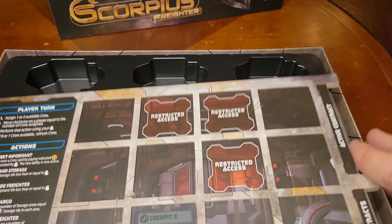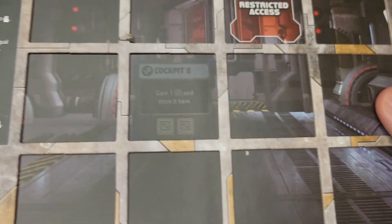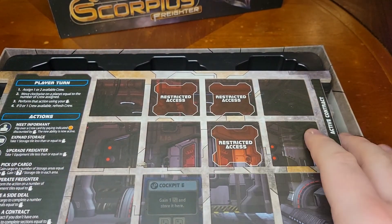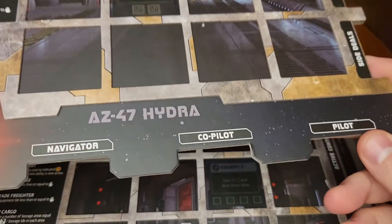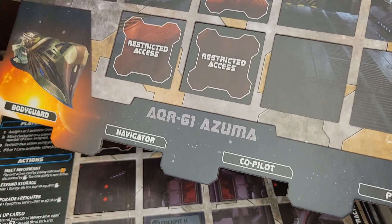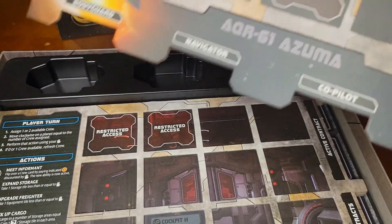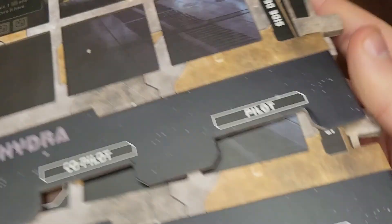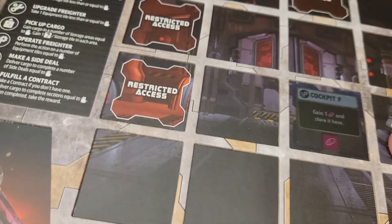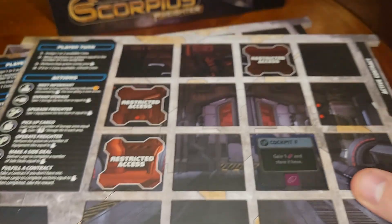And then these are the motherships. Oh baby, okay so let me explain why I just did that. These are very nice, very thickly made. This is the A747. We also have the AQR 61 Azuma, and the AXD 5X Durga, and the 8047 Talwar. They've all kind of got an Indian theme.